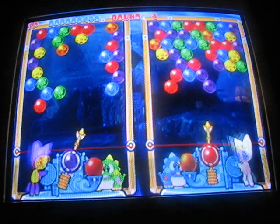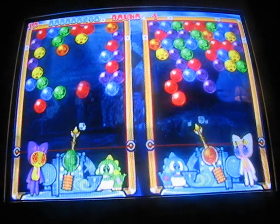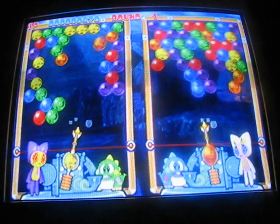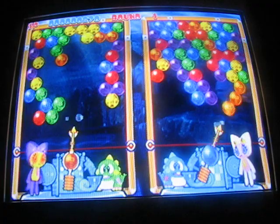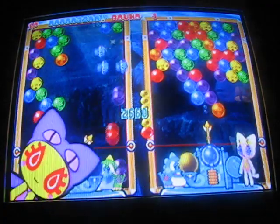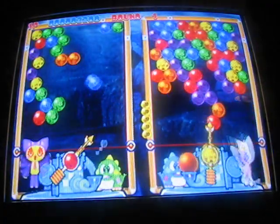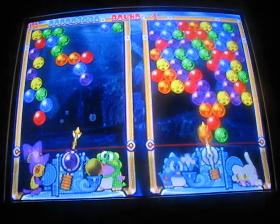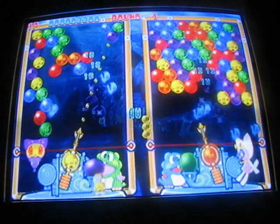So, just like any other puzzle game, match the colors, and hopefully she'll die before you do. Yeah! And you can drop off a whole load, and that also sends bubbles to your opponent.